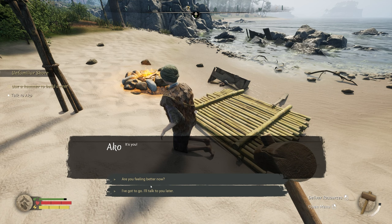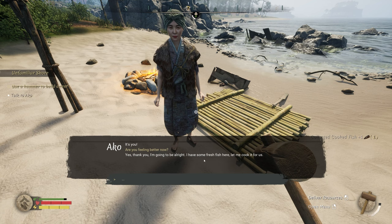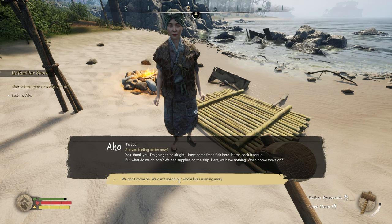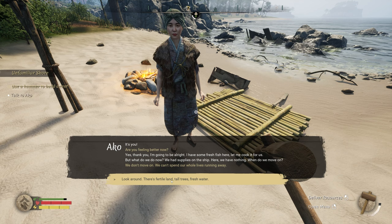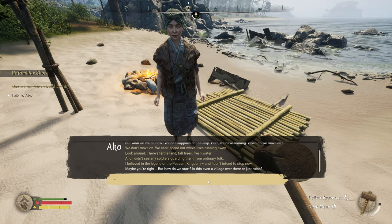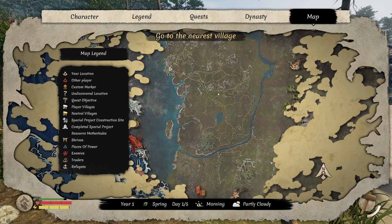Are you feeling better now? Yes, thank you. I'm going to be all right. I have some fresh fish — let me cook it for us. But what do we do now? We had supplies; here we have nothing. When do we move on? We don't move on — we can't spend our whole lives running away. Look around: there's fertile land, tall trees, fresh water, and I didn't see any soldiers guarding them from ordinary folk. I believe in the legend of the peasant kingdom, and I don't intend to stop now.